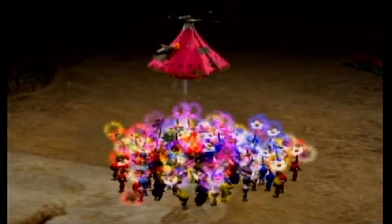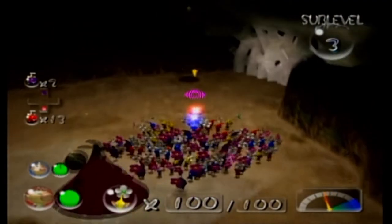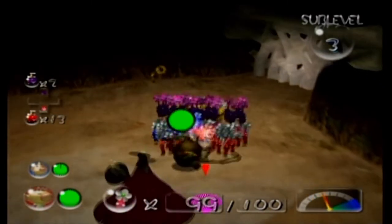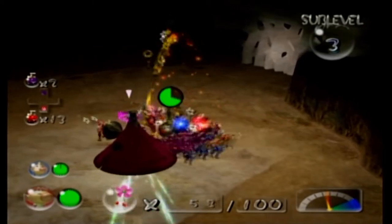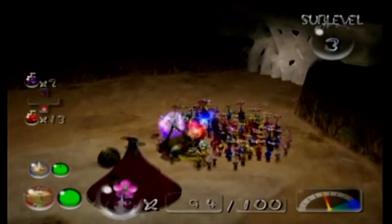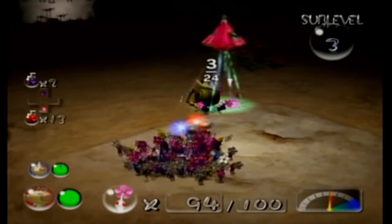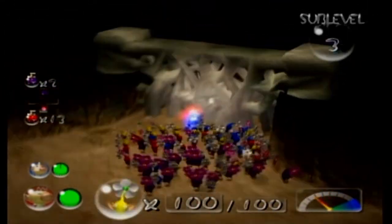Is this where we're going to actually start fighting Snagrets as common enemies? I can't remember, but I do know that Snagrets become common enemies in this dungeon. A swooping Snitchbug — wow, kill him! Alright, that was easy. Nice, gentle start to this sub-level. The fact that this area is very open makes me a little uneasy — I get the feeling there's going to be a Snagret popping up out of nowhere.